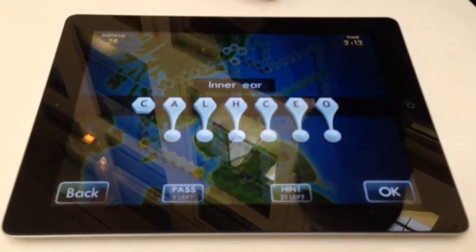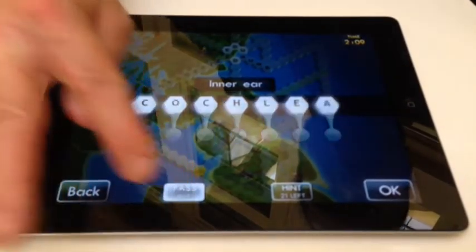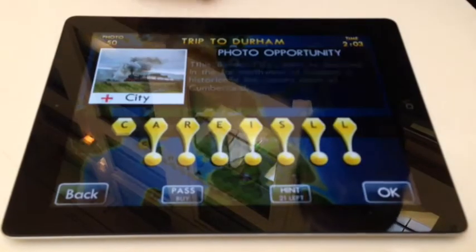If we get a word that's quite complicated and we really don't know the answer, we can press Pass here, which gives us the answer. We get one pass per grid, so we really want to try and use that as sparingly as possible.